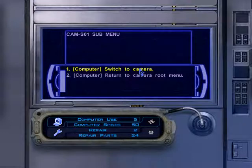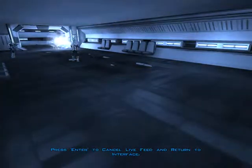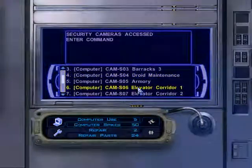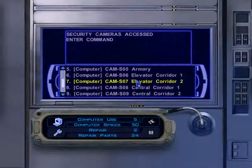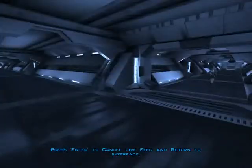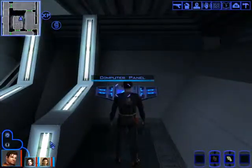Route menu — barracks one, barracks two. He's killing everything! And barracks three — nothing in there. Armory, elevator corridor one, corridor two, corridor three, central corridor one, central corridor two. Why can't I blow up anything? Bridge corridor. Okay, we've done everything we can with the security commands. Log out — experience points!